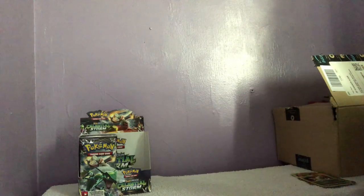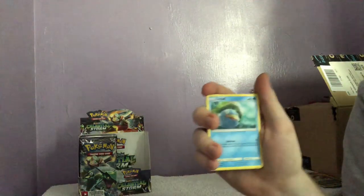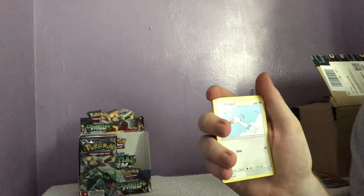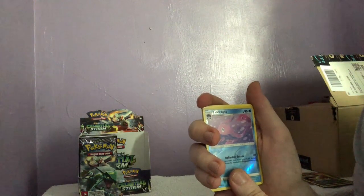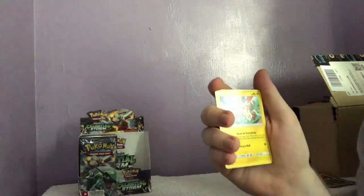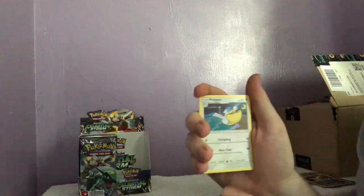Let's just go into it like this. Code card upside down, you stupid code card. Clamperl, Lotad, Flaaffy, Wingull. I think I screwed this up. A Gorebyss or something like that, a Deoxys, the energy card, a Plusle — I always like Plusle and Minun — and a Pelipper.